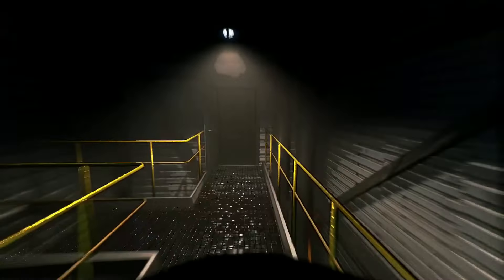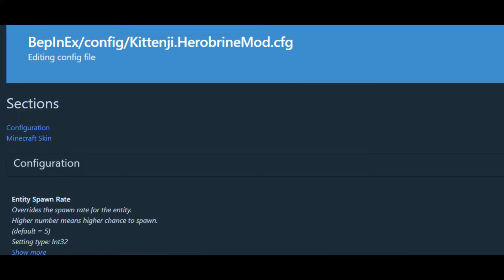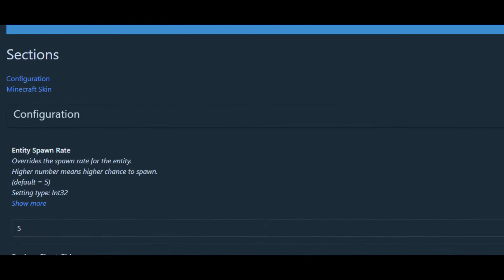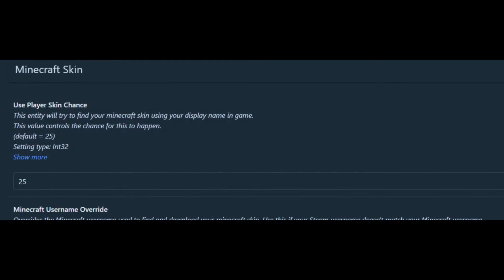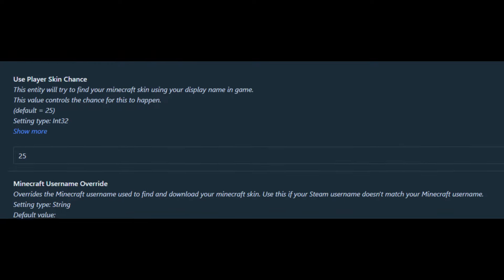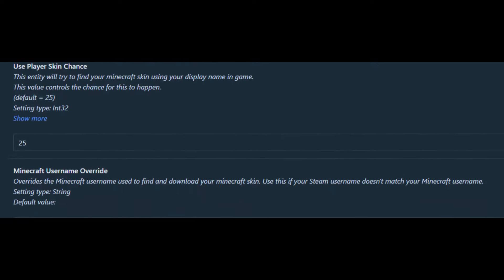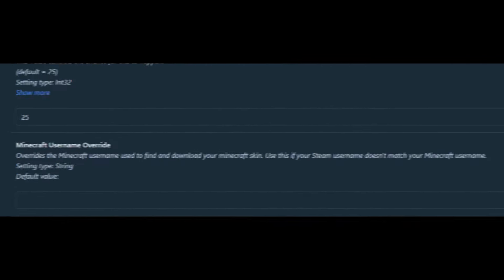If you're looking to experience this in a different way, you can actually change the settings in the config menu. This includes the spawn rate of Herobrine, and whether it replaces the Ghost Girl so only one of them can spawn at the same time. Additionally, you can even force it to use your own Minecraft player skin, so if you want a certain look for Herobrine, this is the setting just for you.